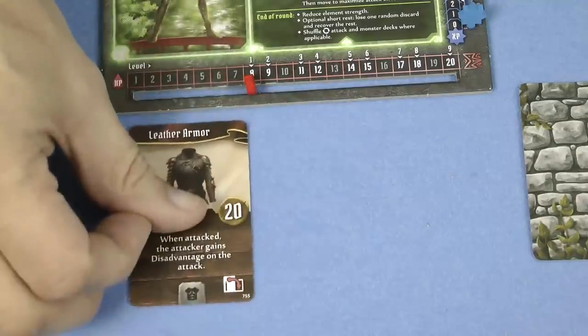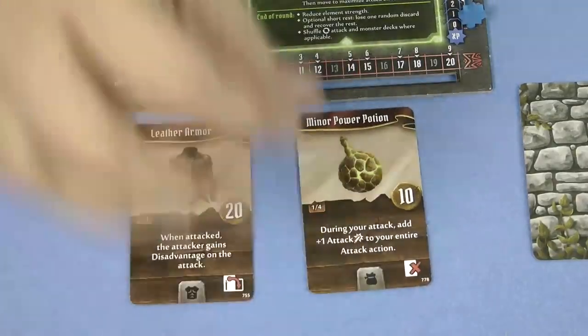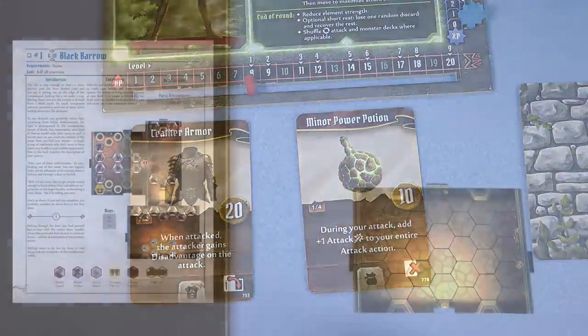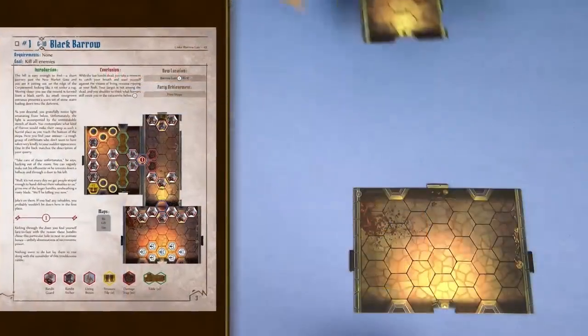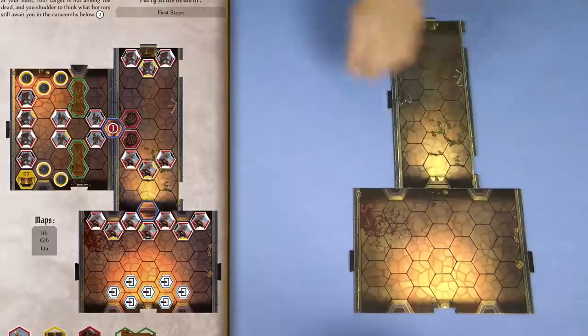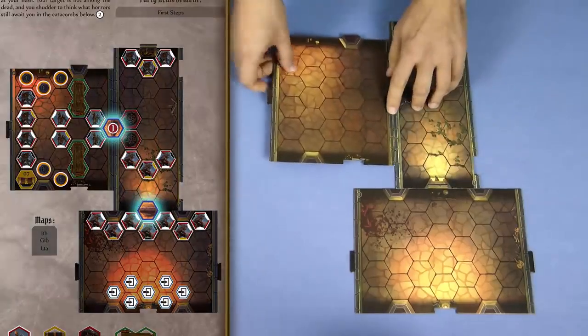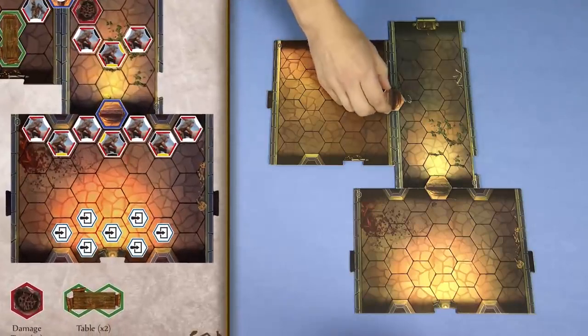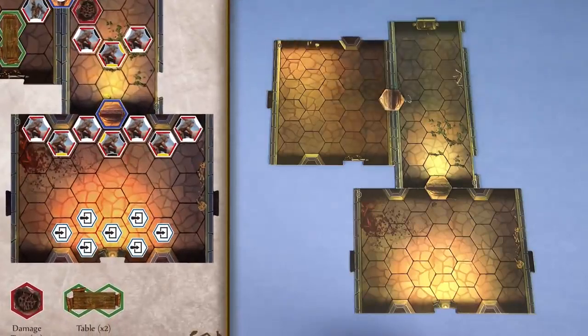Finally, place all equipment that a character has below their character mat. I'll explain the use of equipment later on. Next, build the map as depicted in the scenario book, placing any door tiles needed. Any other overlay tiles in the scenario should only be placed in the first room; leave the other rooms empty for now. So in this case we don't place any other tiles, as the only thing in the first room is the bad guys.